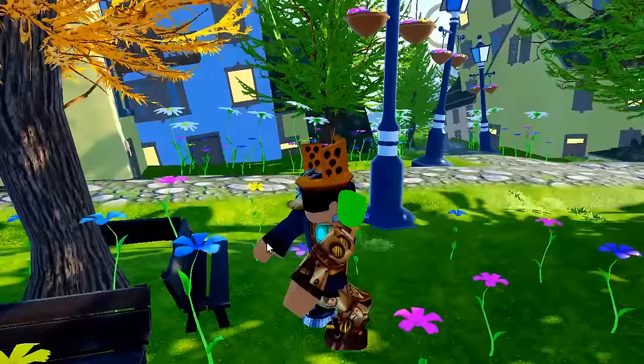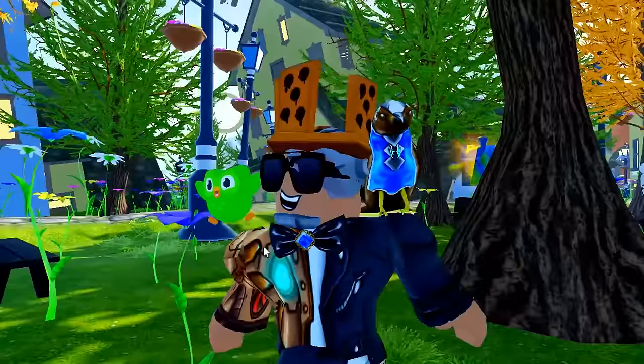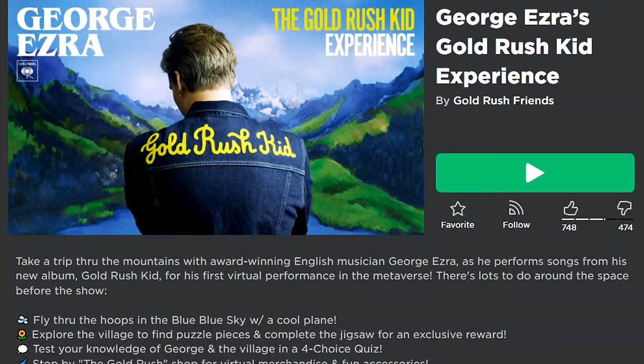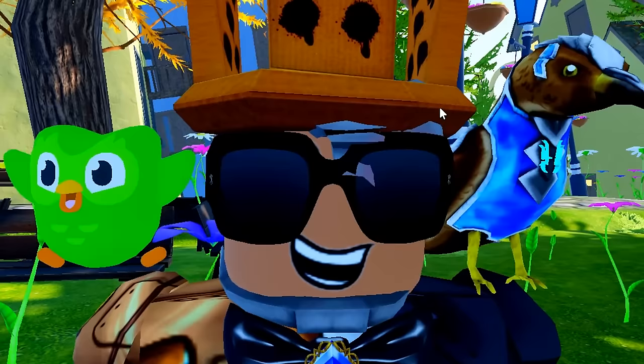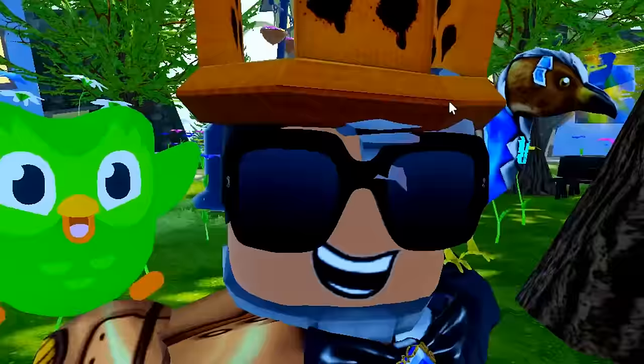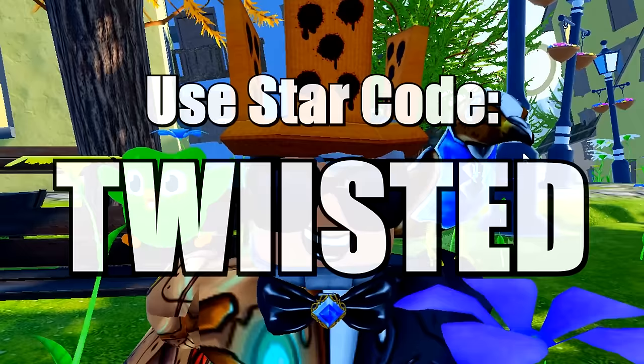What's up twisties, it's Twisted Pandora and welcome back everyone to another event on the channel. This one is called George Ezra's Gold Rush Kid Experience Event — quite a mouthful! In today's episode I'm going to show you guys how to get each and every single item inside this new concert experience event. There are a bunch of items in this event, some of them aren't even released yet, but currently there are four free ones.